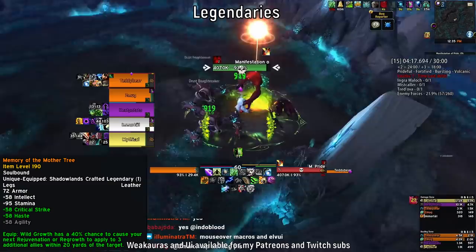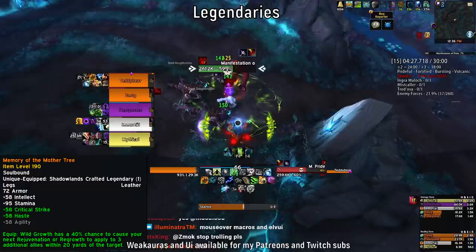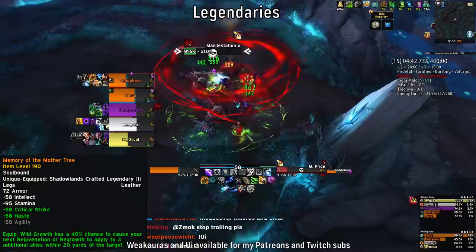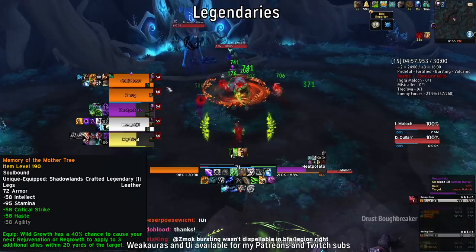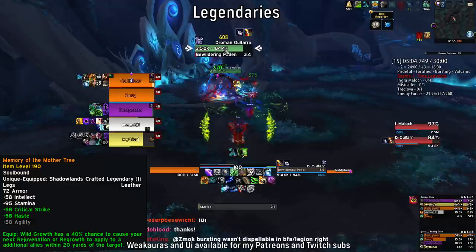For legendaries, the one I've found myself liking a lot is Memory of the Mother Tree. Wild Growth has a 40% chance to cause your next Rejuvenation or Regrowth to apply to three additional targets within 20 yards. The cool thing is you get both the initial heal and the HoT from Regrowth when it procs. It's RNG — as you can see on this Prideful mob I proc'd it twice, but it could also not proc at all. When you just want to top your party, you cast Wild Growth and if you get the proc, one Rejuvenation can slowly top everyone instead of casting Rejuvenation on every single party member — definitely saving a lot of global cooldowns.